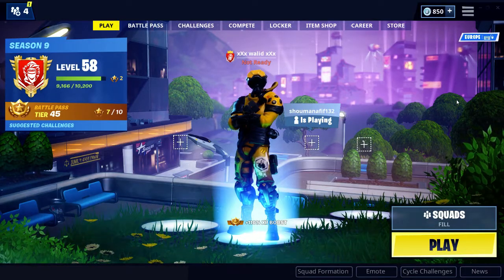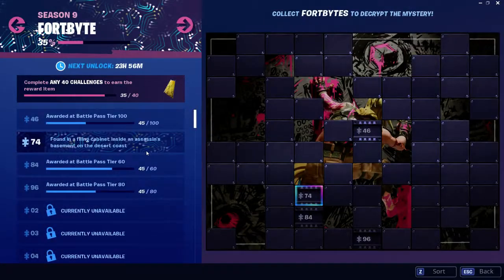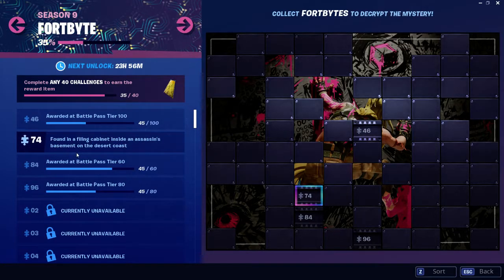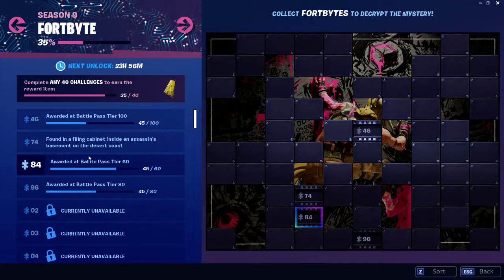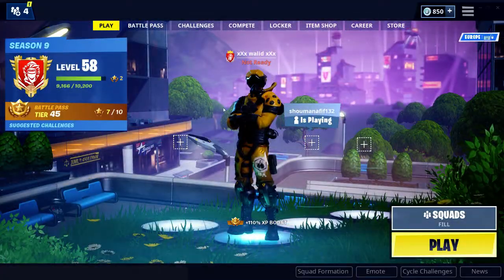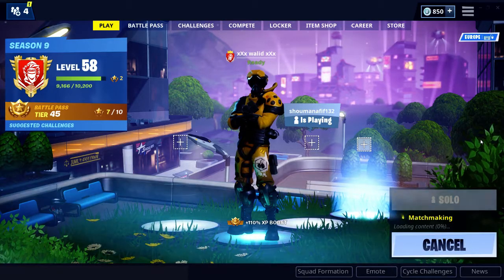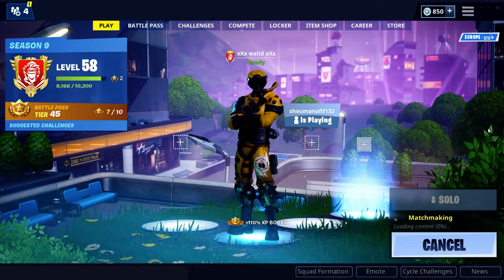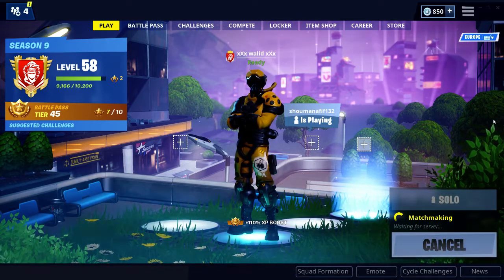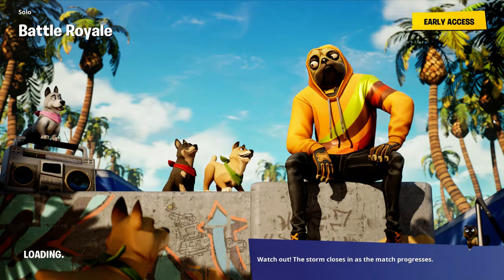Hello guys and welcome to our new video. Today let's go to the next fortbyte — fortbyte number 74, found in a filing cabinet inside an assassin's basement on the desert coast. Anyone watching this video, please subscribe to the channel and like the videos. If you find Season 9 good, please write in the comments down below.